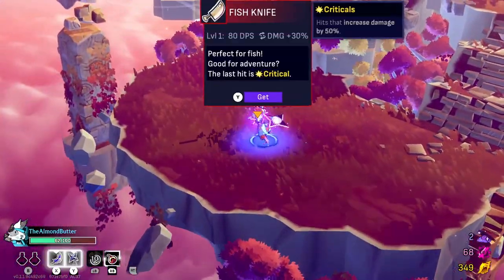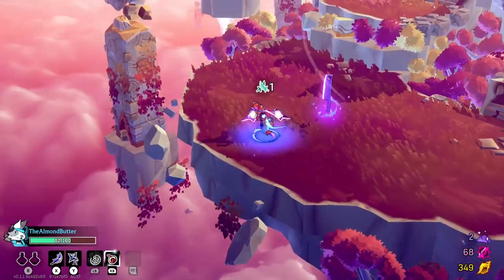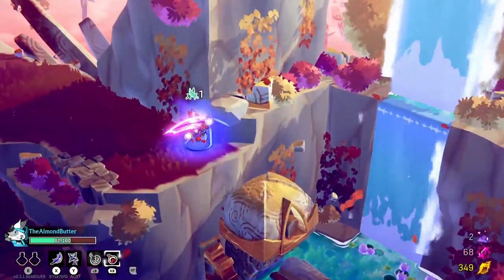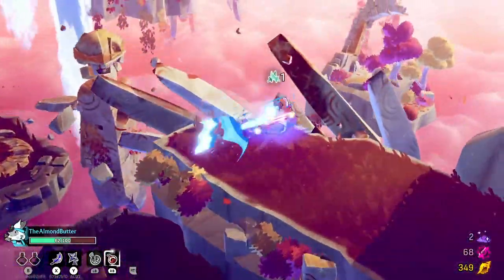With this I lose access to a quicker attack, but I have this special jumping attack. That's not so bad, so let's hold onto this and get rid of my initial starting weapon.